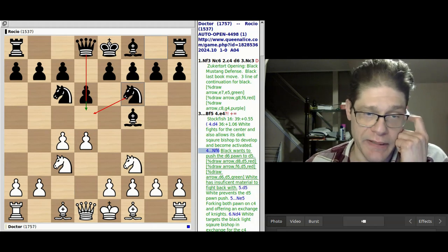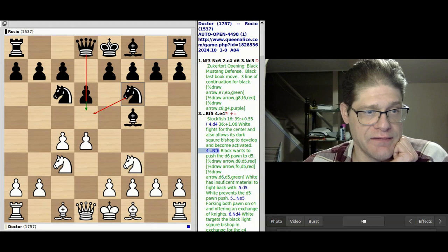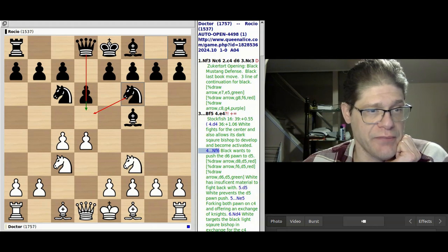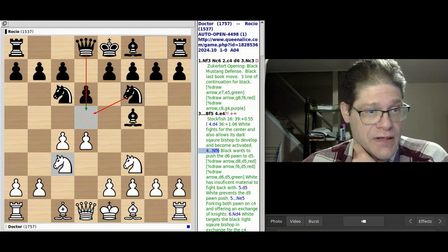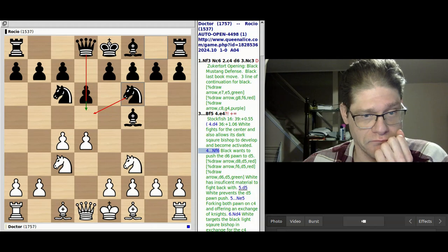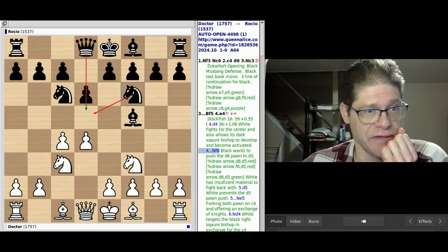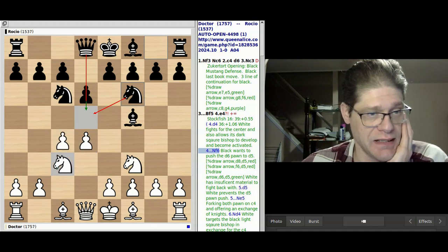My opponent might decide to play Knight F6, and I feel that if my opponent had pushed the pawn down they could perhaps gain some advantage in the center — because they have the knight and the queen to support the pawn and white really doesn't have anything else going on.